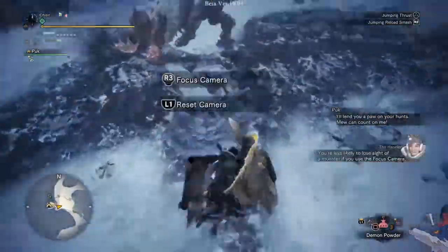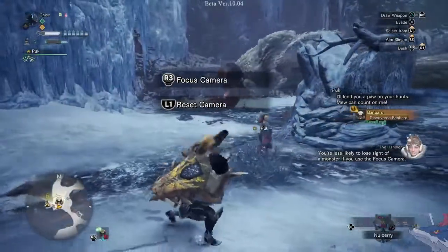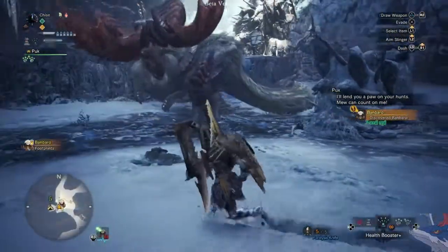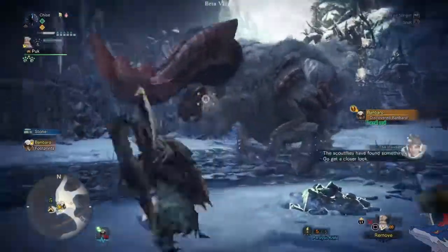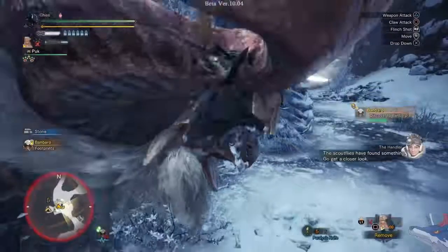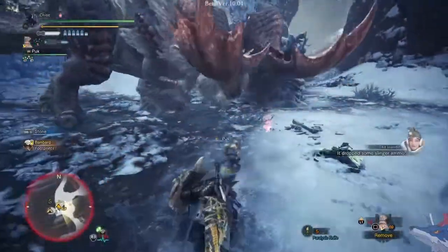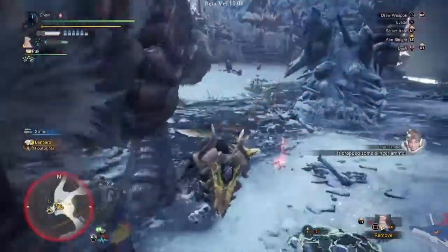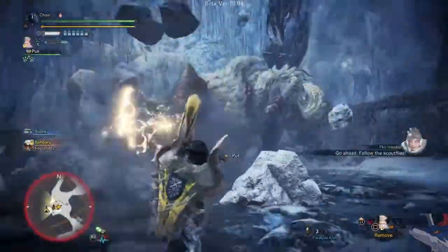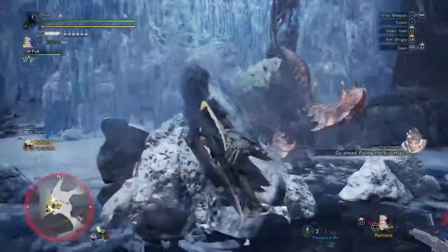You're less likely to lose sight of a monster if you use the focus camera. The scout flies have found something. If you follow the scout flies to your target, you'll locate it in no time.